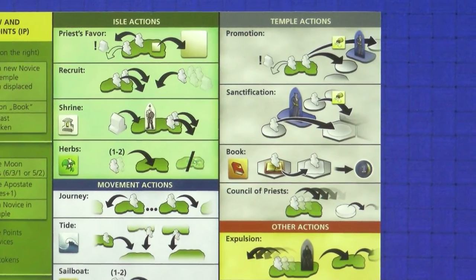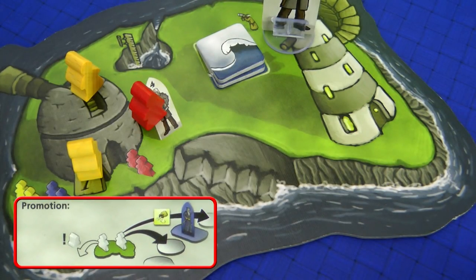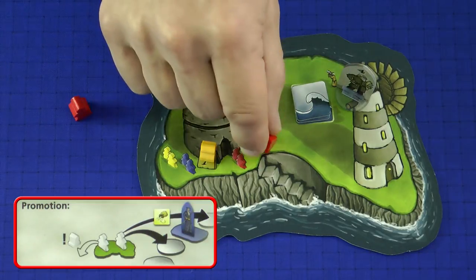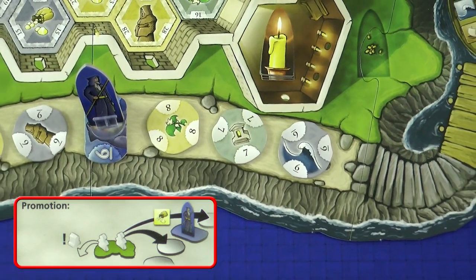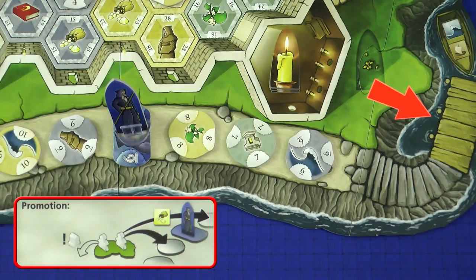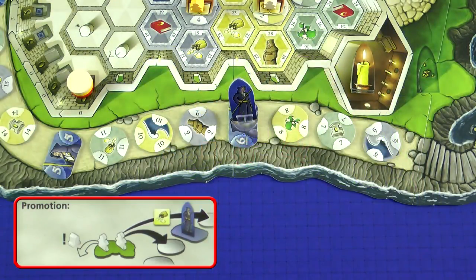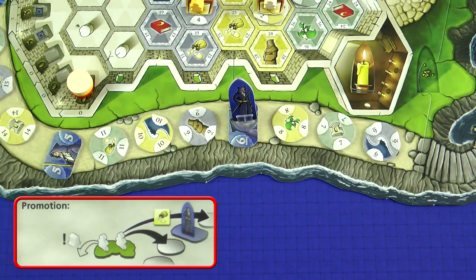The four Temple actions are all about the Central Temple Island. The first two are the most complex ones in the game. The Promotion action allows you to move a Novice from a Holy Isle onto a Temple Tile on the path around the Temple. If you do not have a Shrine on the Isle this requires two Novices — one becomes inactive and the other gets promoted. The Temple Tile that you can claim must have the same symbol as the Isle where the Novice was promoted from, and you can only claim a Tile which is between the landing stage and the current position of the Guard figure. If you own a Shrine on the Isle you don't need the second Novice — you simply promote one of them onto a Temple Tile. If you have a Bribery Favour Token you can spend it when promoting to claim a Tile which is part of the next set of Tiles beyond the Guard figure.